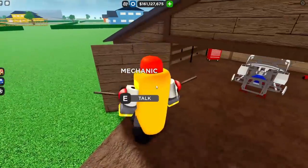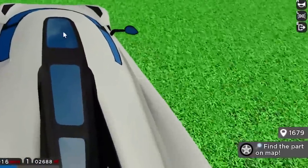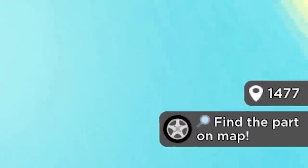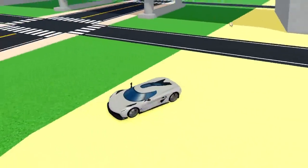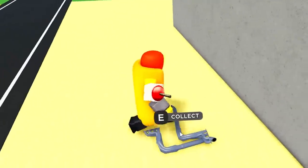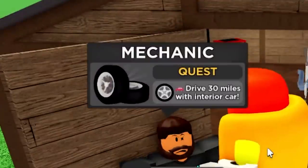Next quest: find the part on the map - it's an exhaust. The counter suggests it's toward the mountain. After some navigation through water and dunes, I find it: it's right by the bridge, next to the drag race on that side. That's the exhaust system - three parts down, and this is going swiftly.